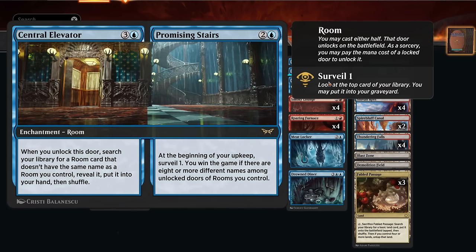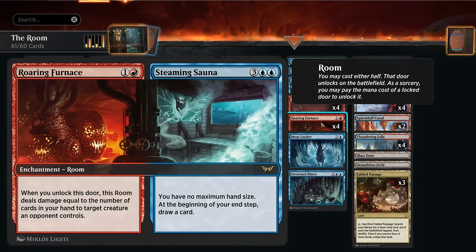That way we can start assembling at least four different room cards so we can unlock eight differently named doors. Although if we have more than four differently named rooms, we can mix and match without having to unlock every single door. We've also got the full playset of Roaring Furnace.